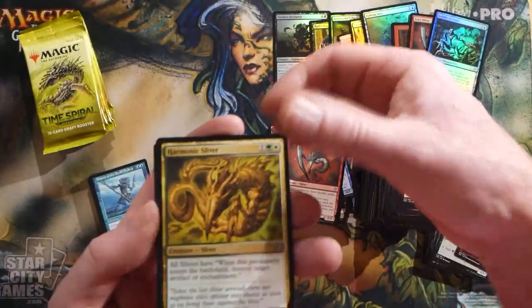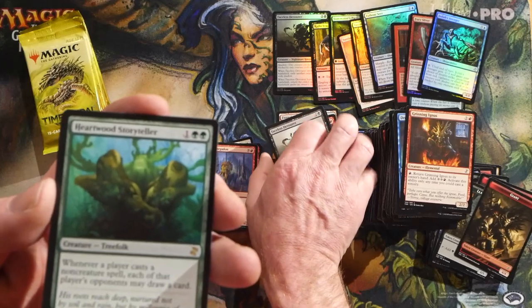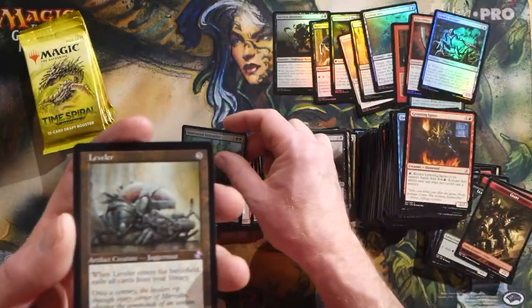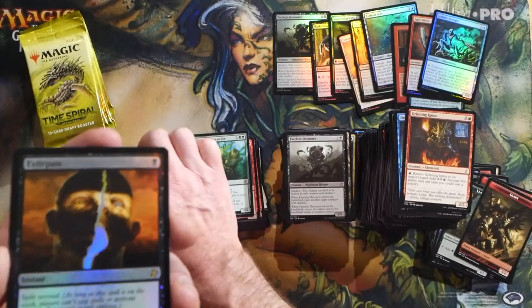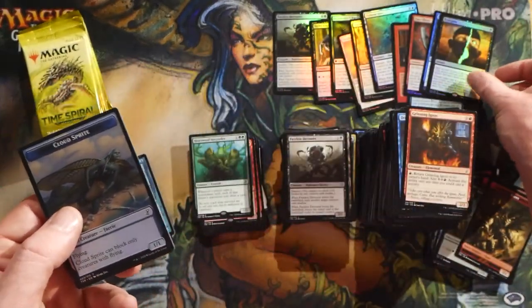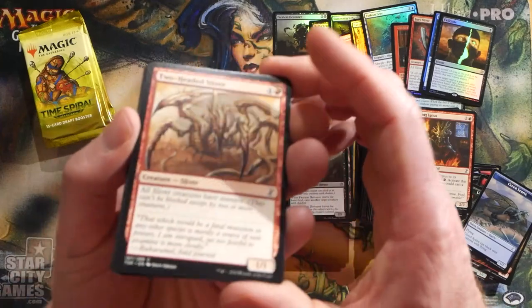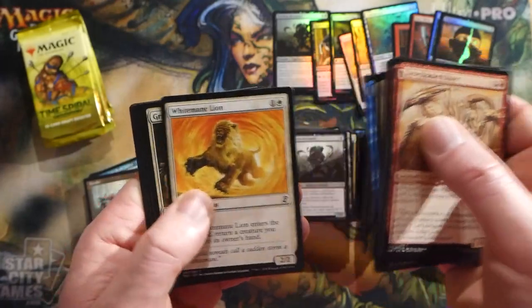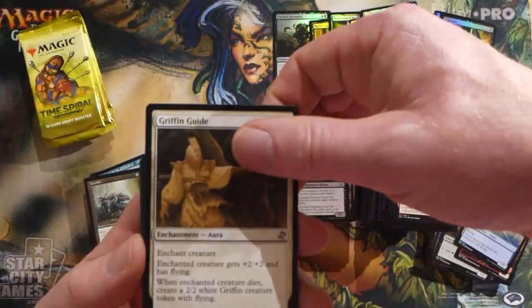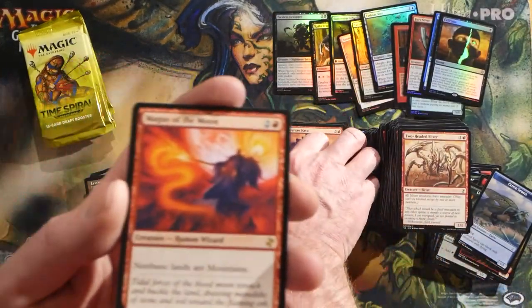Fury Sliver, Harmonic Sliver - definitely a sliver pack. Faceless Devour, Heartwood Storyteller - good old Treefolk, actually quite popular. And a Leveler - I know a guy that just built a Leveler Commander deck. Foil Extirpate - we had an Extirpate and then a foil Extirpate, the repetition is real in foil and non-foil slots. Tons of slivers in these packs - if you're drafting slivers though, the guy four seats away is probably also doing it and neither of you will make a good deck. Magus of the Moon - non-basic lands are Mountains, the good old Blood Moon on a stick.